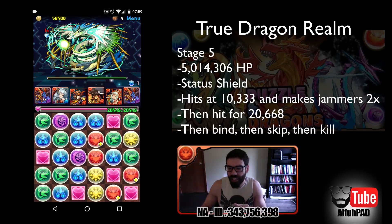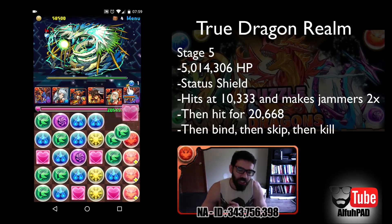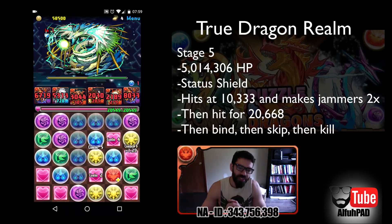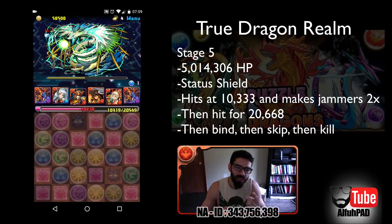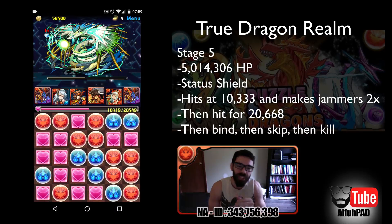So this guy's a pain — Stormwing Dragon, 3D. He's got 5 million HP, which isn't that much because he has a green element, but he's just constantly making jammers. He does a decent amount of damage, around 10,000, makes jammers — he'll do that two times in a row. Then he hits for 20,600. And if you look at the team I brought, I'm a few plus eggs shy of having 20,600 — I'm at 20,500 — so that would be a kill shot for me.